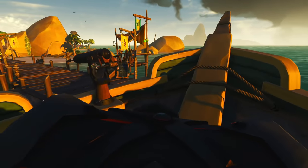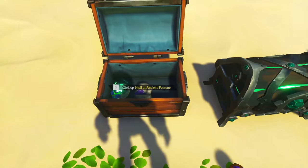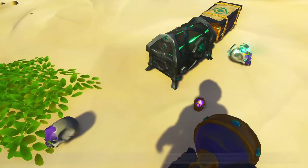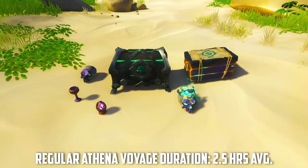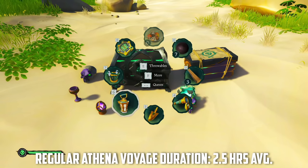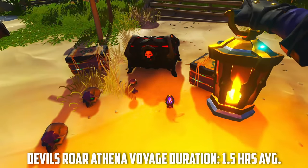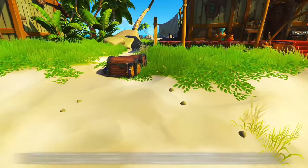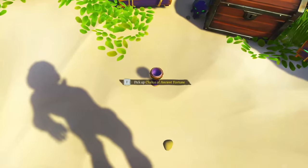Now we get to the items. Keep in mind, I have excluded all non-Athena treasure and gems, since if your aim is only gold, Athena voyages are not the way to go. This is purely focused on raw, non-emissary Athena reputation and what you get from these available voyages. All Athena items are considered items of ancient fortune. For the normal Athena, the total was 1 crate of legendary voyages, 1 skull, 1 villainous skull, a chalice, a gilded relic — or as I call it, legendary boiled egg — and of course the guaranteed Chest of Legends in the final chapter. For Devil's Roar Athena: 2 crates of legendary voyages, 2 skulls, 1 chalice of ancient fortune, and 1 legendary boiled egg, plus the Ashen Chest of Legends. Keep in mind, the only things guaranteed in these Athena voyages are the Chest of Legends — everything else is random, so spawn rates vary a lot.